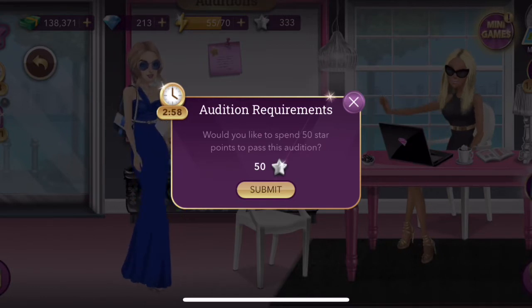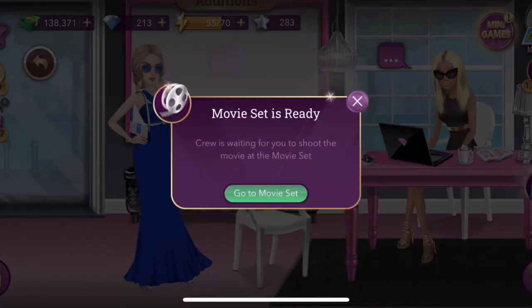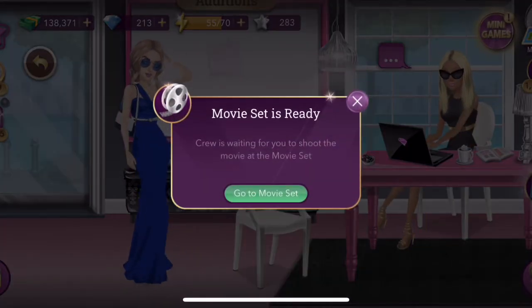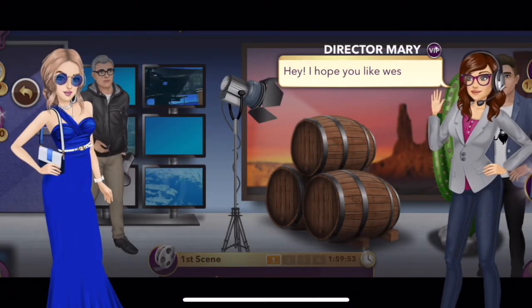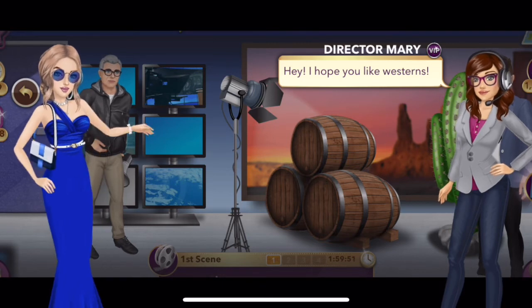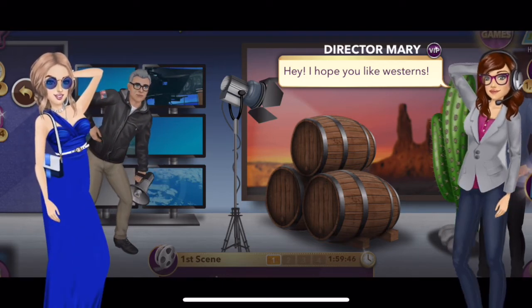I'm going to hit submit and then it says 'Movie set is ready — crew is waiting for you to shoot the movie at the movie set.' So we're going to go there and you are immediately put into that scene.